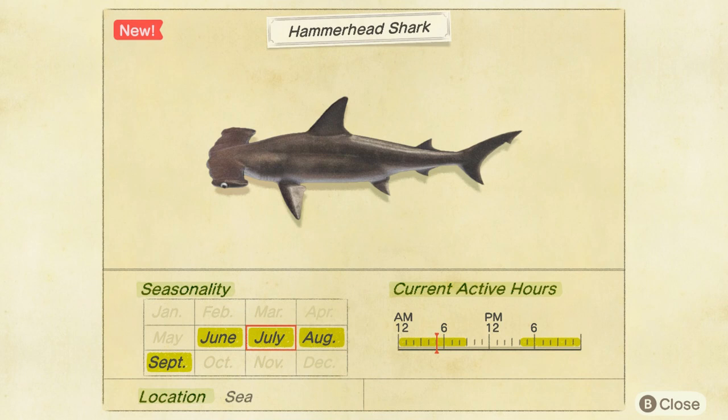As you can see on screen, the location is the ocean and the seasonality is from June to September, from 4 p.m. until 9 a.m. This one sells at Nook's Cranny for 8,000 bells. So that's it for the hammerhead shark.